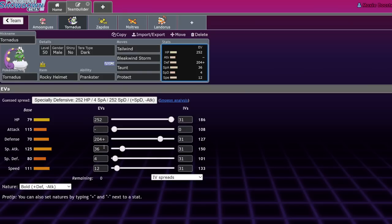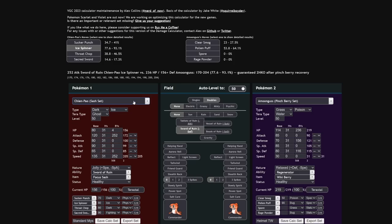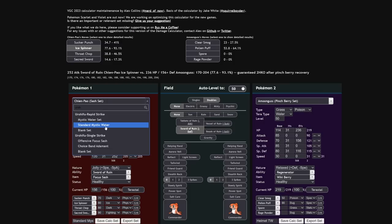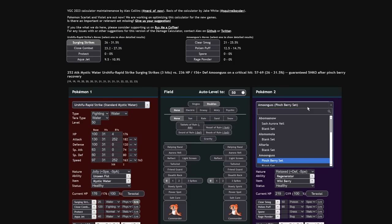So you can actually just go ahead and get that bulk going — get it nice and fat. If you chuck a Rocky Helmet onto Tornadus and build it bulkier, it's actually going to be able to eat some pretty impressive hits. Let's throw Urshifu Rapid Strike into this damage calc and open up my Rocky Helmet Tera Dark Tornadus.